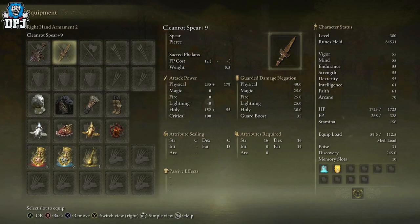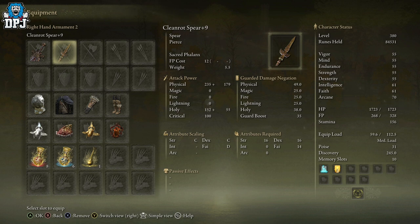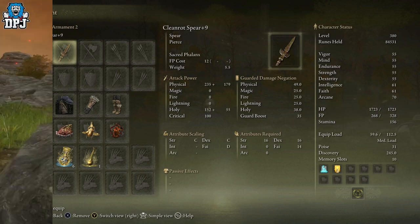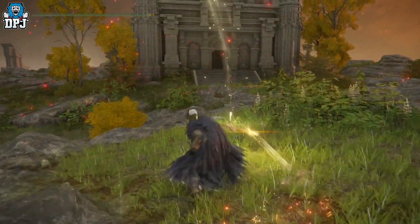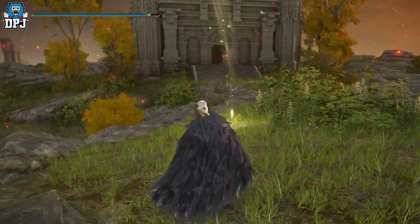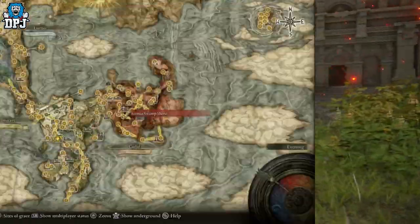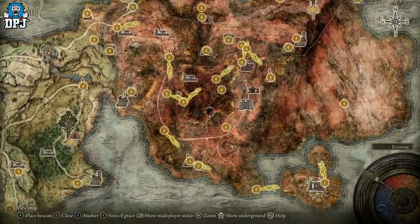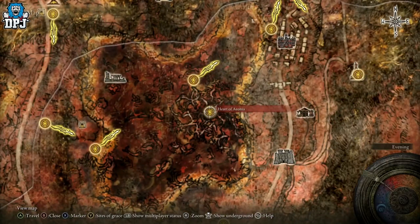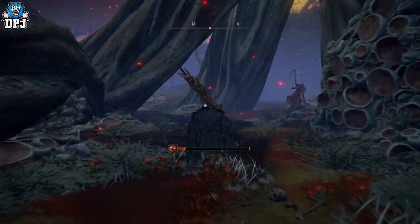We're going to start with the Cleanrot Spear and the Halo Scythe. These two weapons basically drop from the same set of enemies within the same area. The Cleanrot Spear is an ultra rare spear which scales with strength, dexterity, and faith. Required stats are 16 in strength, 16 in dexterity, and 14 in faith. It has a weapon skill called Sacred Phalanx, which is absolutely amazing. It drops from the Cleanrot Knights near the Heart of Ionia on the map. There are about 7 or 8 of these Cleanrot Knights in this area, but only 3 or 4 actually drop this weapon — the others drop the Halo Scythe.